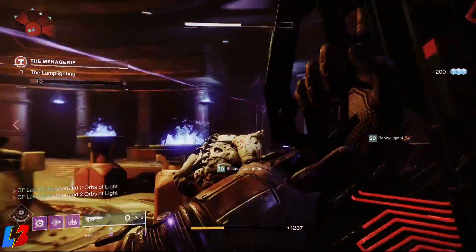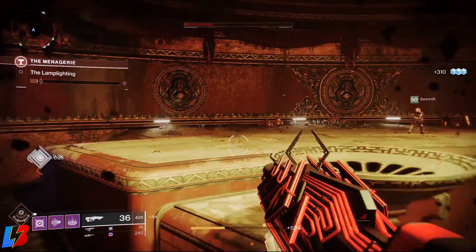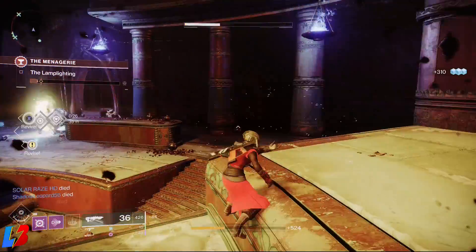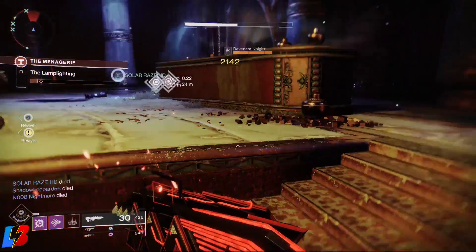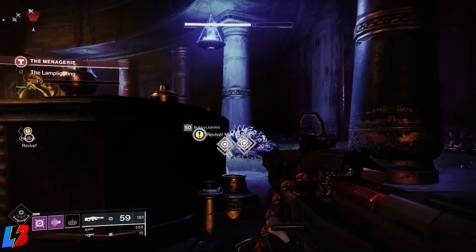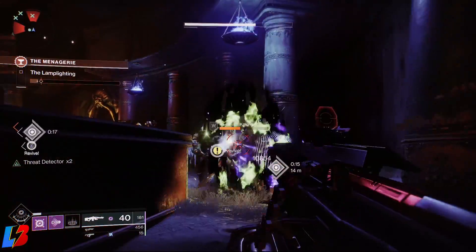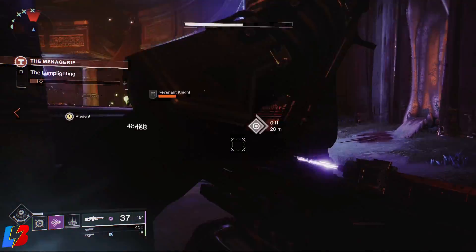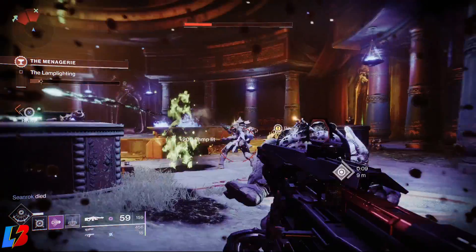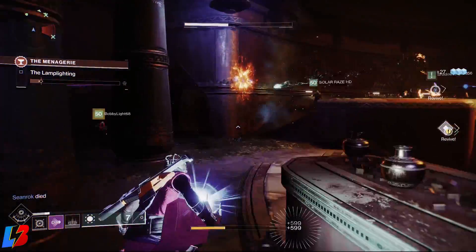The yellow bar enemies are the ones that are going to give you the little fire to light the lanterns. Kill the yellow bar enemies and two things are going to happen: there's going to be two balls that drop, and there's also going to be a boss that spawns. Collect the little ball, and the game is going to tell you exactly where to light the lantern. If you light the wrong lantern, you're going to cancel it out, so make sure you go to the correct lantern as indicated within the game and activate it.